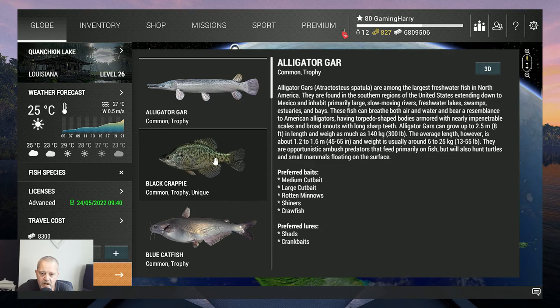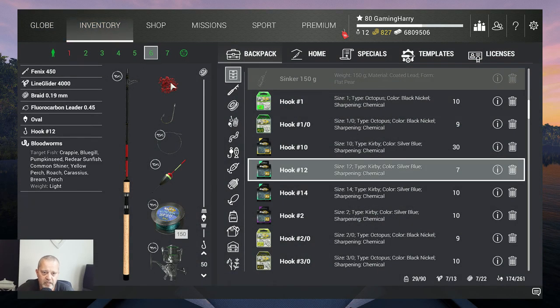They like medium cut bait, large cut bait, rotten minnows, shiners and crawfish — and I'm not using any of this. I use blood worms. It works.